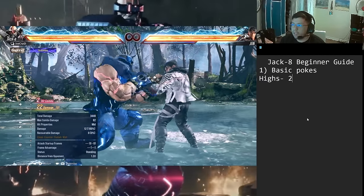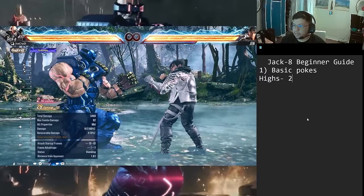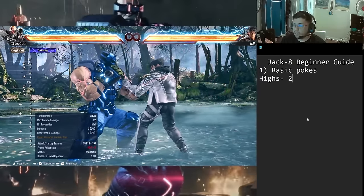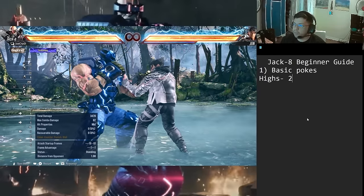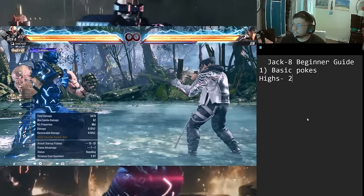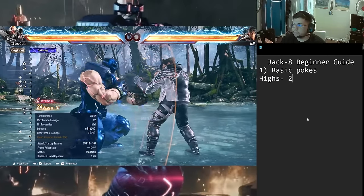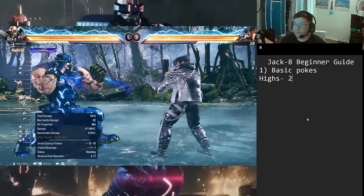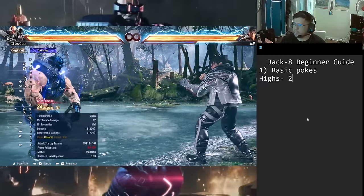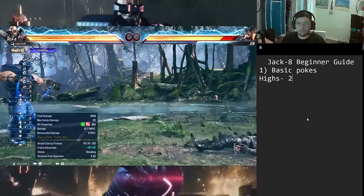You can make it even more damaging with 2,3 — 28 damage, plus five on hit, but punishable on block at minus 13, so be careful throwing that out. You mainly want to use it when you think they're going to mash on the second hit, so you can get the counter hit follow-up. That's one of the best things about the 2,3 poke — you get that counter hit follow-up for so much damage. And look at the range on this move.